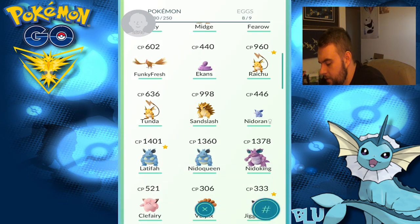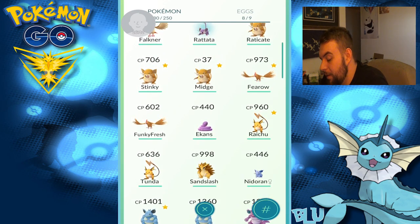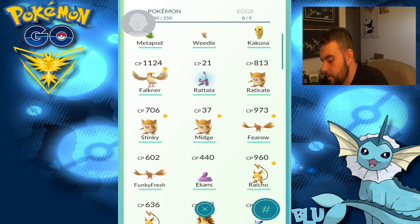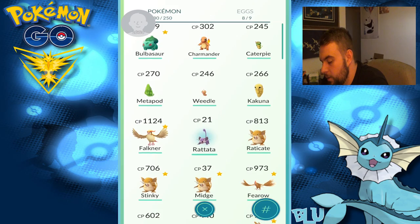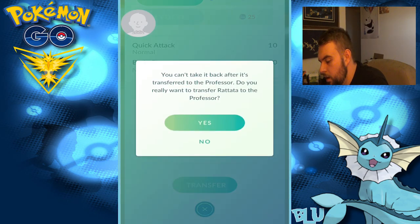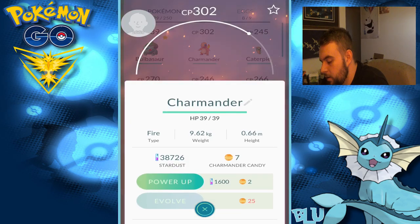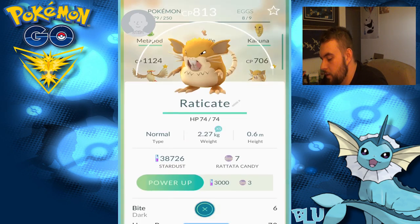Nidoran — do I have enough to evolve you? No. I need to keep you — you're a pretty strong Nidoran, honestly. Rattata — six. Well, we're going to transfer you then. Let's do a little tiny bit of cleanup now. Favorite you while I'm thinking about it. Raticate — I'm going to favorite you.